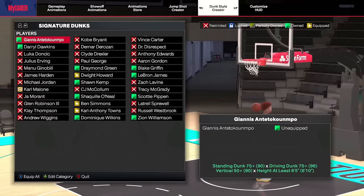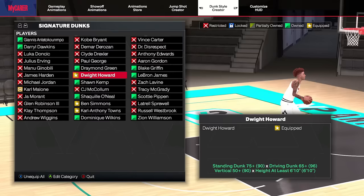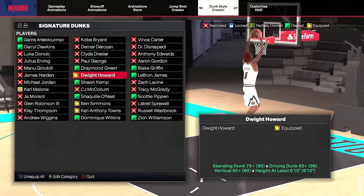At number nine on the list, we have Dwight Howard. This is going to be a ridiculously cheap dunk package for standing dunks for bigs. You'll be able to see how elite and aggressive these are for a standing dunk package. This is available with 90 standing dunk, 80 standing dunk — but 75 is all it requires. You have to be 6'10" or taller, and you can package that with contact dunks as well. I have the big man contact dunks very high on this list because of how powerful those are.